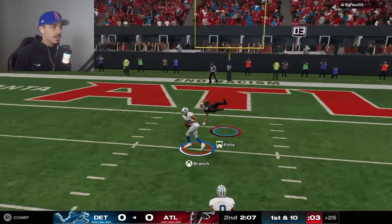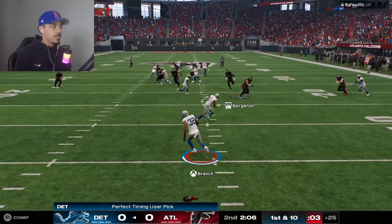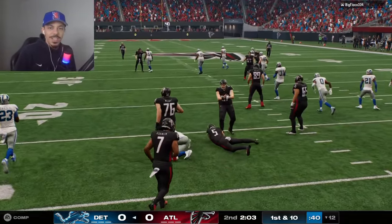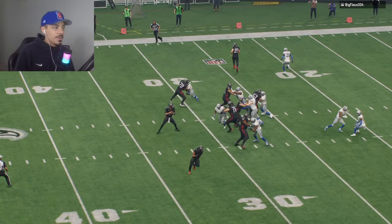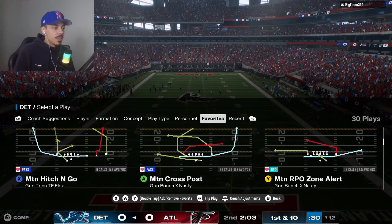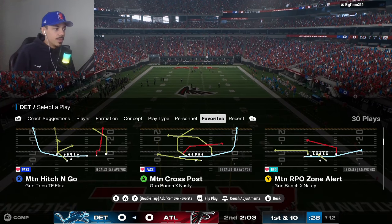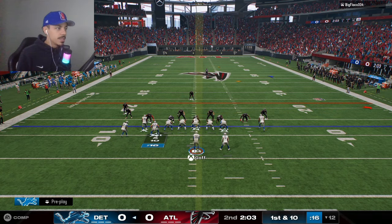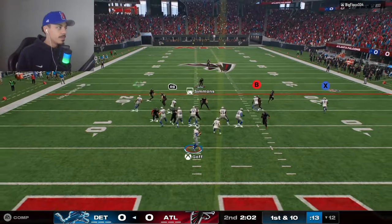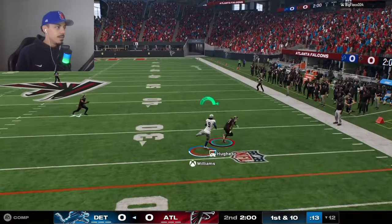My opponent just took two years bringing the ball up the field, straight running it with Bichon — literally killed the whole first quarter and some. I also forgot to mention this motion cross post coming out of Gun Bunch X Nasty is also a phenomenal play. It looks like he's blitzing, so I should have an easy pass to J-Mo. Throw it outside — yes, sir.